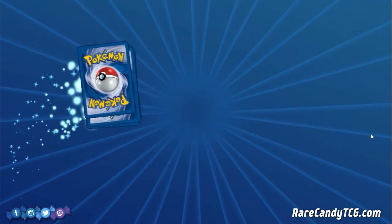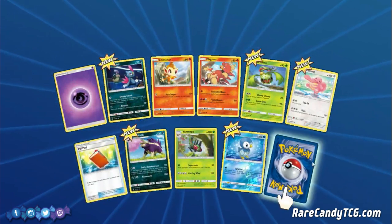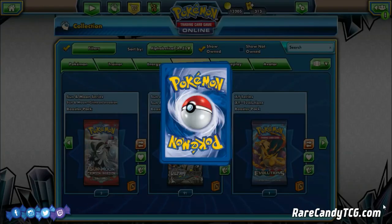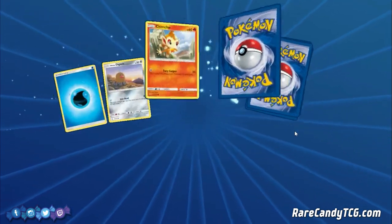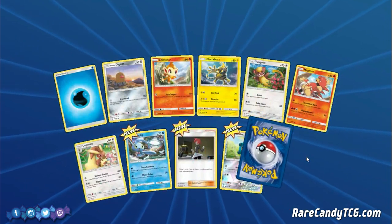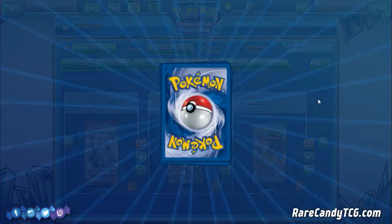Hopefully we can get some Leafeons and Glaceons — those are going to be the big GXs that I'm really hunting for. Abomasnow — not too special. I could probably do like a week's worth of content just with Leafeon alone; I'm just so excited for that card. There are so many different possibilities and different ways you could potentially build around it. The goal is to get one or two Leafeons and trade for the last one if need be.